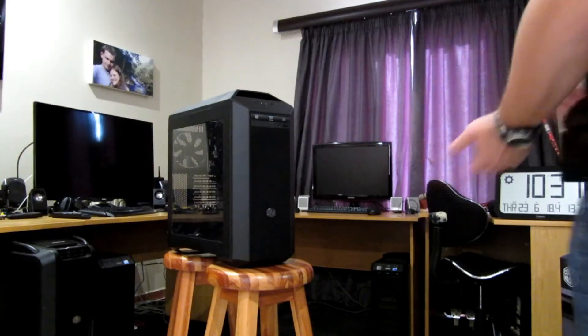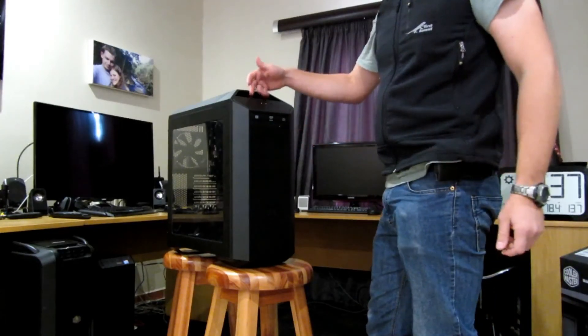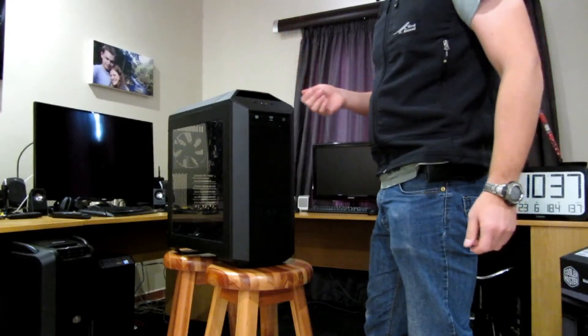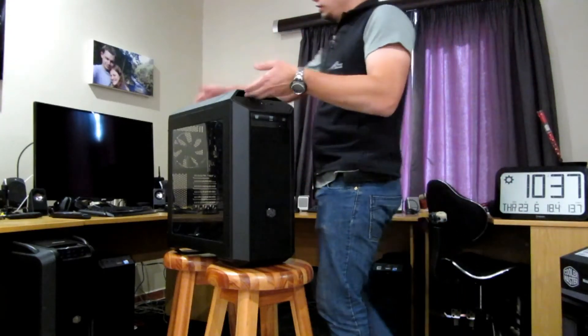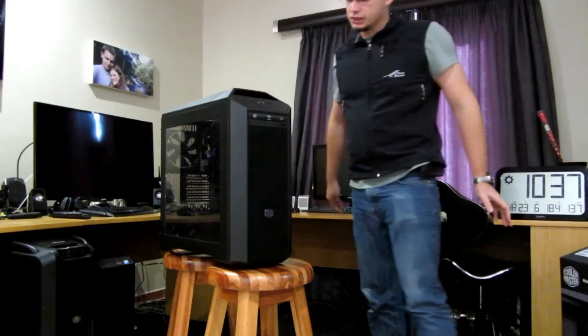To finish off, the front panel is a very neat looking setup. It's got a built-in DVD ROM, two USB 3 ports, audio connectivity, power buttons, and a built-in handle to make it easy to carry around. It's a very nice, simple, easy setup.